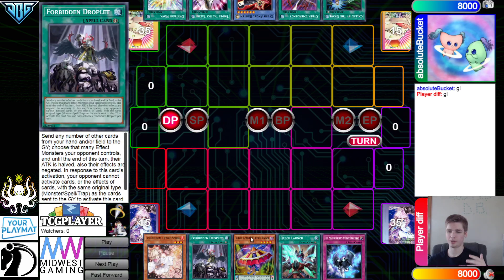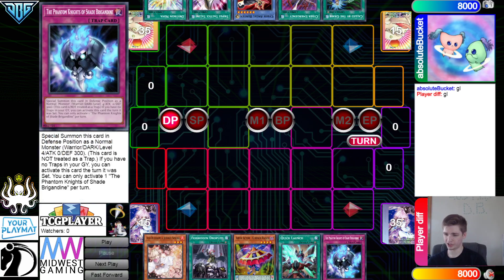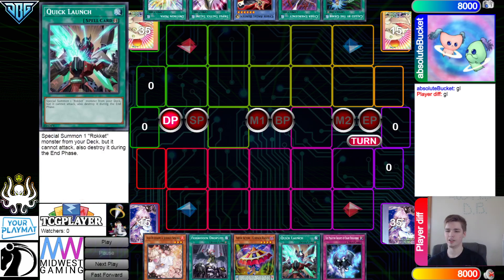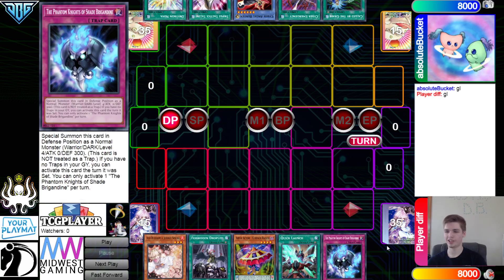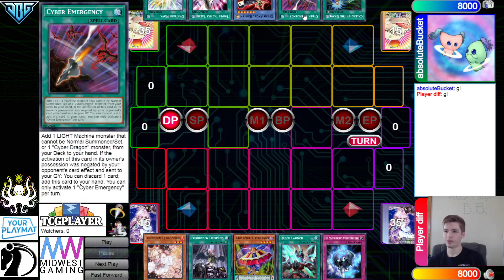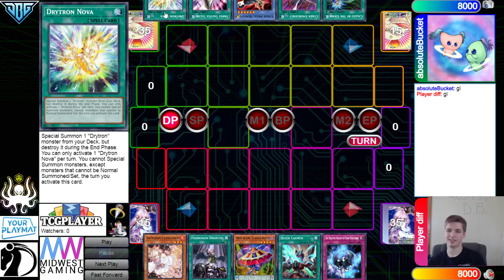Opening hand: we have Ash, Droplet, Curtain Razor, Quick Launch, and Shade — so they do have two going-second cards here and a bunch of random cards. I actually know what they're playing just because they talked to me on my Discord. If you want to join my Discord, link is down below in the description. Yeah, I already know what they're playing — they're playing the Raid Raptor strategy.